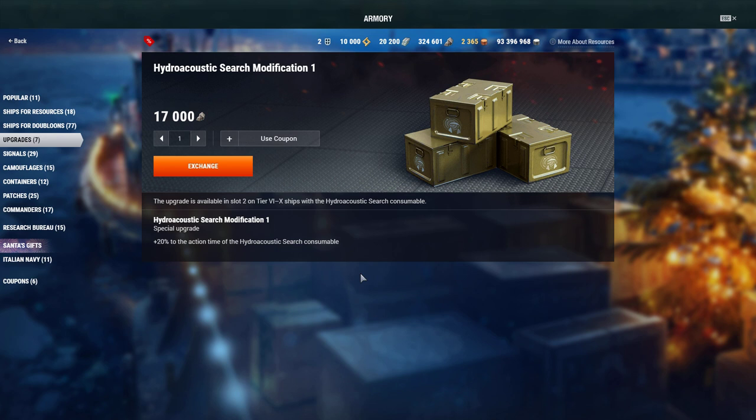Hydro Search gives plus 20% action time — you have 100 seconds stock. Because you are playing close-range and you are not a DPM monster, one salvo can do a huge amount of damage and you are probably closer than many other cruisers. I definitely prefer the spotter plane but the hydro mod is also a good one. Let me know in the comments which recommendation you give to the community for players wanting to grind the new British heavy cruiser line. Have a good one, take care and bye!